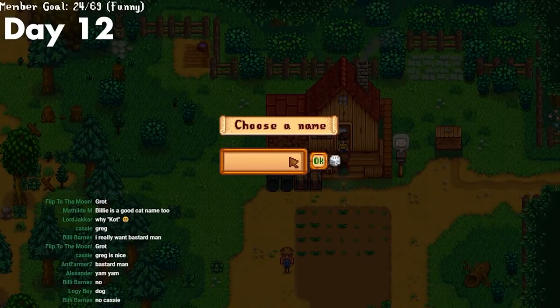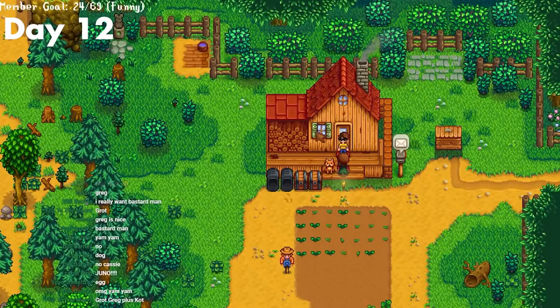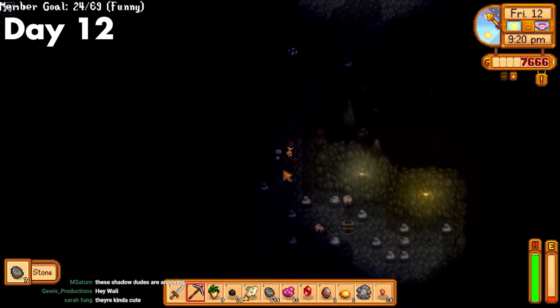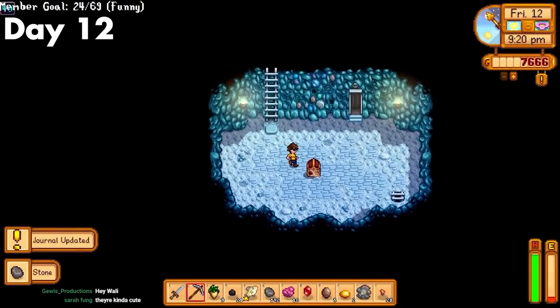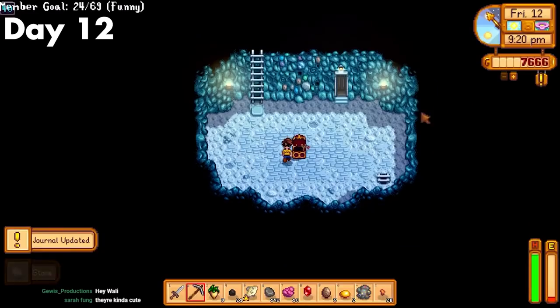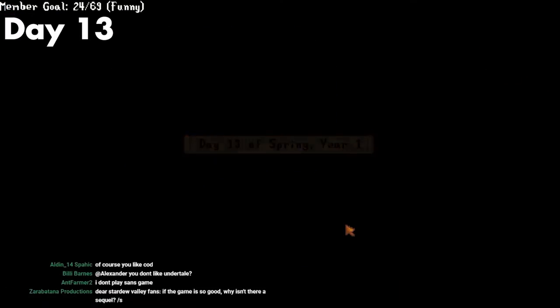Day 12. I got my cat from Marnie and decided to name it Greg after intense deliberations with my chat. After that, since it was a good luck day, it was time to get back to the mines. I managed to get through the hellish floors 30 to 40 and make it to the ice floors, away from that annoying darkness. Overall a super fun and productive day.